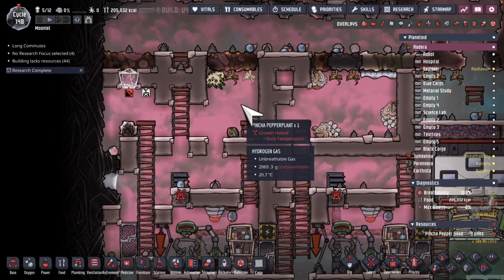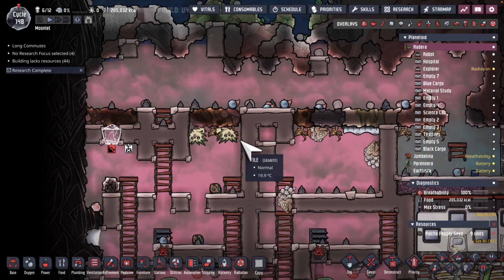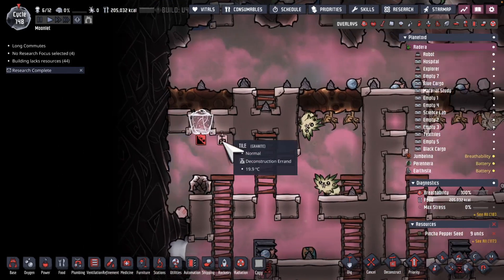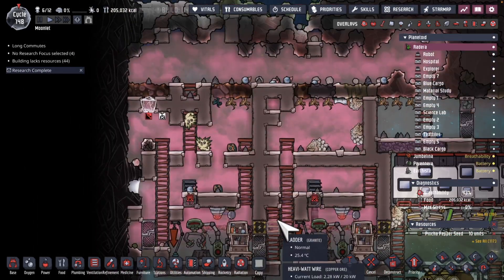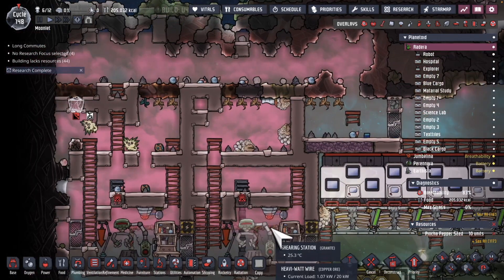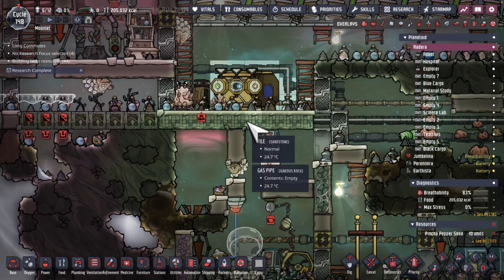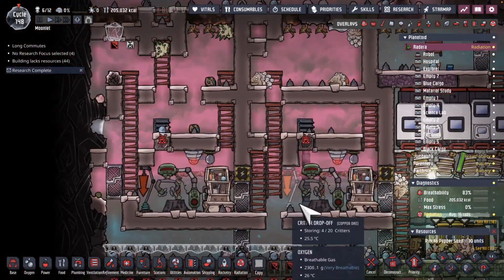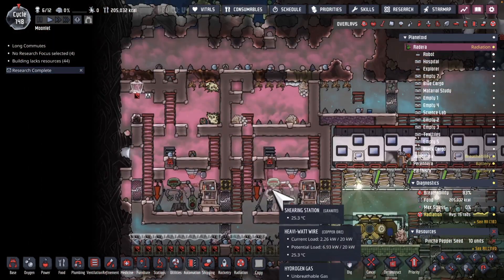We've got some pips over in this room — they've been putting some pinch of pepper plants in place. Just need to heat up this area and put three more over here, and then I can finish some refactoring at the bottom of this area. Been attending to a lot of these Draco eggs — they're starting to be born. We'll repopulate several of these, hoping to have more hydrogen. This is a decent amount of hydrogen but I think we can have even more.